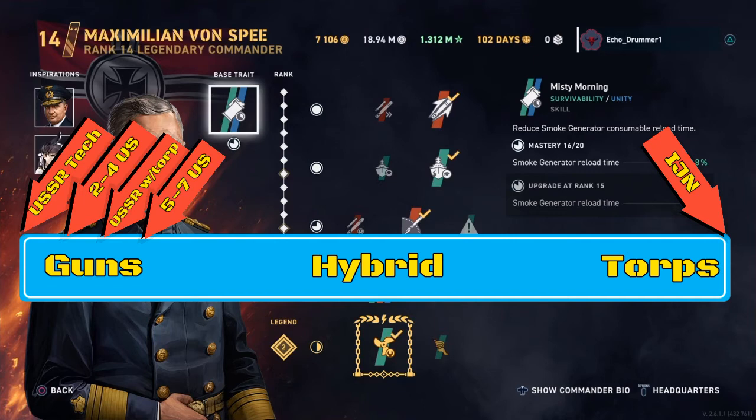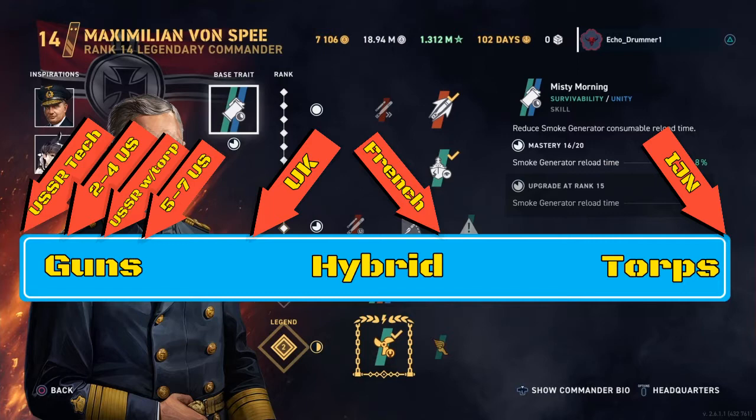The IJN don't earn their living off of using their guns — at least as of yet. If and when we get the IJN gunboats, they'll be somewhere closer to the gun end of the spectrum. In the middle, you've got the hybrid boats. Closest to dead center, you've got the French destroyers. I'd argue they skew slightly towards torpedo-focused, though that's a lengthy conversation for another video.